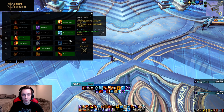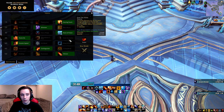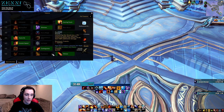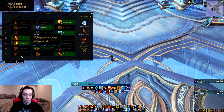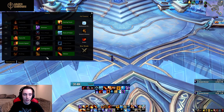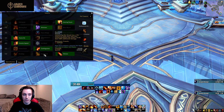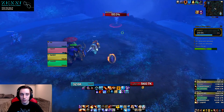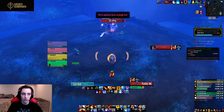A new talent in this row is From the Ashes. It increases your mastery by 2% for each charge of Phoenix Flames off cooldown and your direct damage critical strikes reduce its cooldown by one second, so this allows you to press Phoenix Flames more often and you get some extra mastery. Then in the last row, Kindling has been buffed to give you 1.5 seconds CDR instead of one, and Pyroclasm has also been buffed slightly — the damage increase went up from 210% to 240%. Overall not super impactful changes but there were some tweaks in the talent tree.